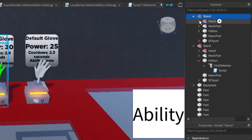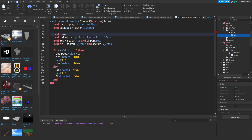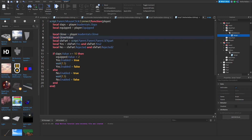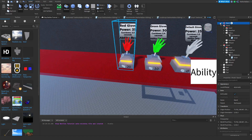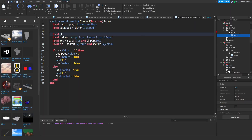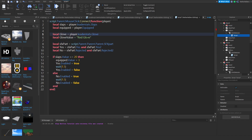Do the same for the green handstand script: `local glove = player.LeaderStats.Glove`, `local gloveValue = 'Green Glove'`, and `glove.Value = gloveValue`. Then for the red one: `local glove = player.LeaderStats.Glove`, `local gloveValue = 'Red Glove'`, and `glove.Value = gloveValue`.